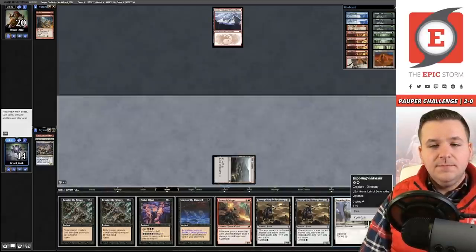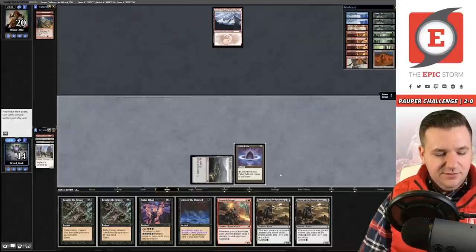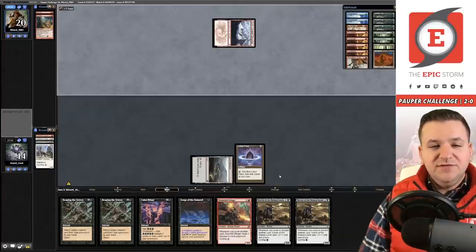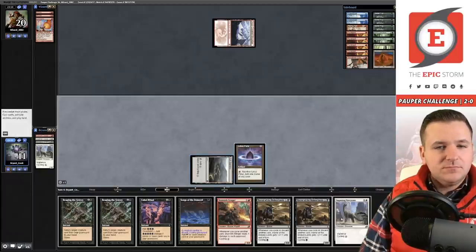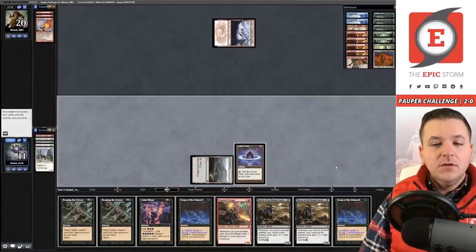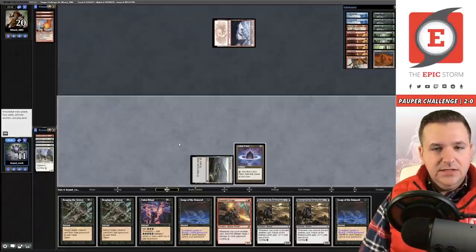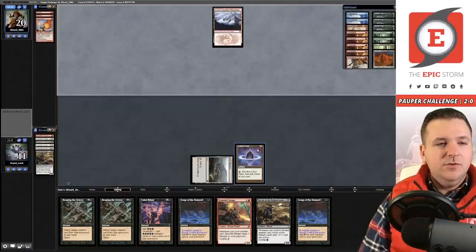Cycle, Petal. Going to play out the Petal and pass here — we're not dead yet so I don't really want to just go for it. Thought about discarding to get closer to Threshold for Cabal Ritual, but I don't think that's correct either. Cycling. Another Songs — worst case next turn, opponent draws Mountain then Bolt Bolt Fire Blast, which puts me to one. Instead, moving to discard and discarding Horror of the Broken Lands. Next turn we can go for it.